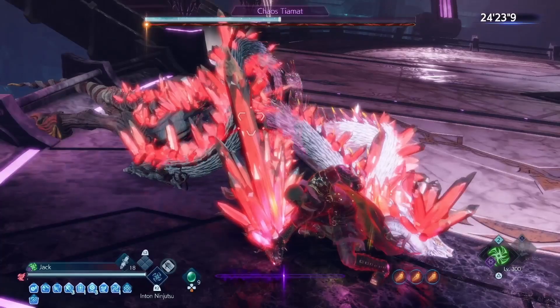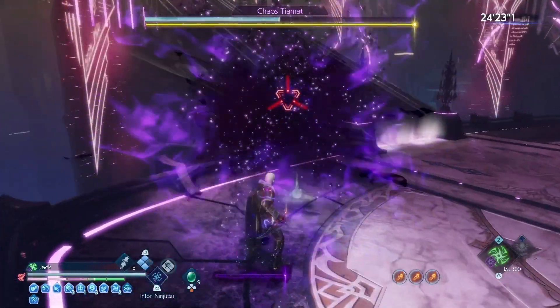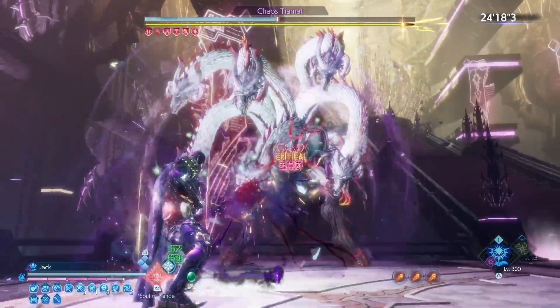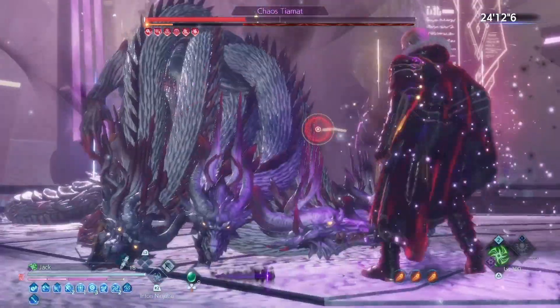Hey, what is up guys and welcome to another video for Stranger of Paradise. As everyone knows, ninja is still one of the best jobs to use as a secondary, especially because of one of his tools that allows us to completely nullify three attacks from enemies. These tools come in really handy, especially in dragon trials that will inflict us with status effects upon getting hit.